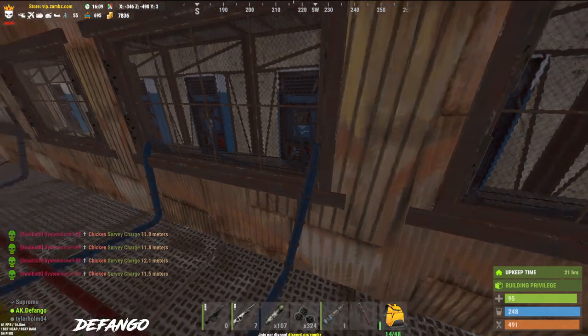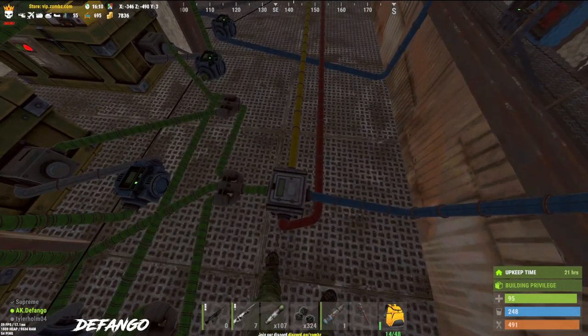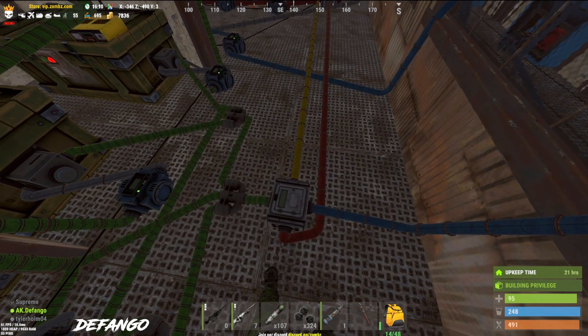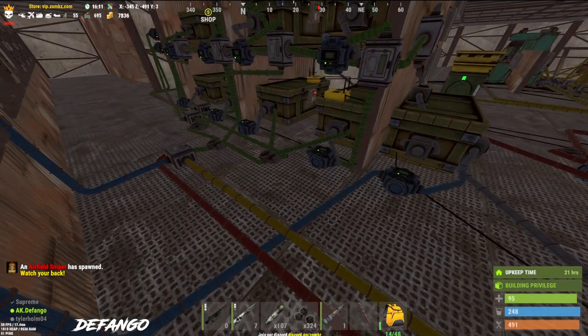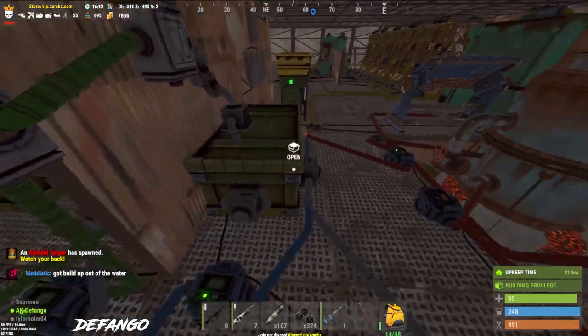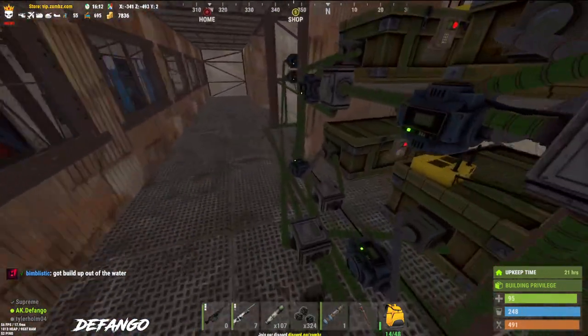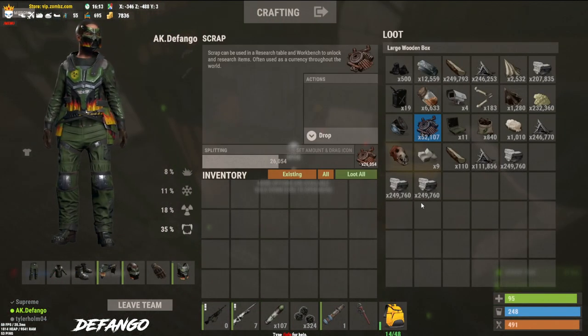The blue line goes to the vending machines, the red line goes to the furnace system, and the yellow line goes to the crafting system. It's fully automated — basically all I got to do is drop stuff in this box and it'll automatically fill up the machines and give me the scrap. Right now I've got 10,000 scrap in the machines with another 52,000 just sitting in there, which is a pretty decent amount.